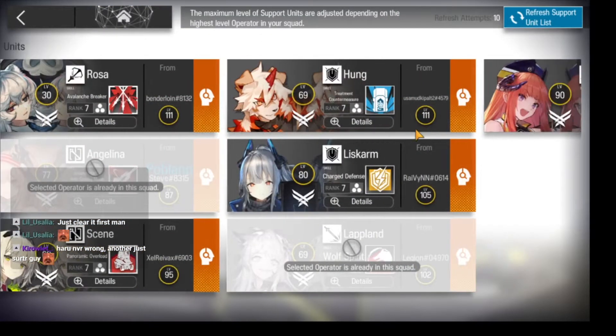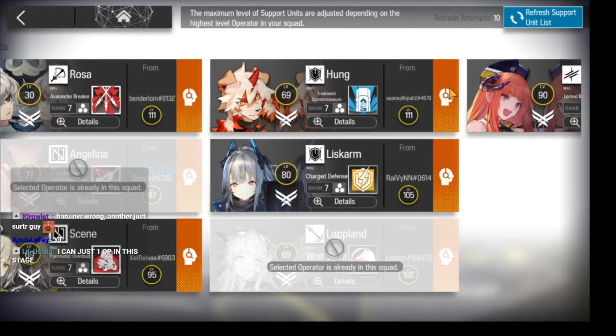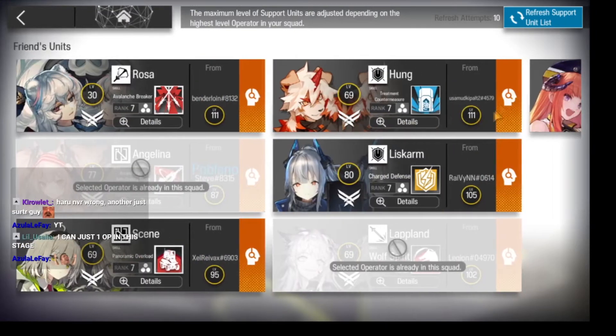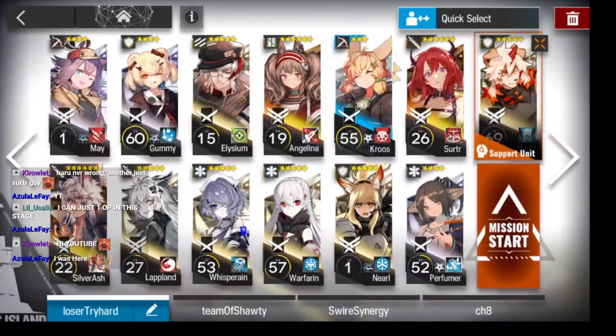If you've got any supports, I suggest Scene. And Hung is also pretty good here. If you have a Hung, use him for sure. But if you have a friend that has a Hung, like I do, then use the friend's Hung.